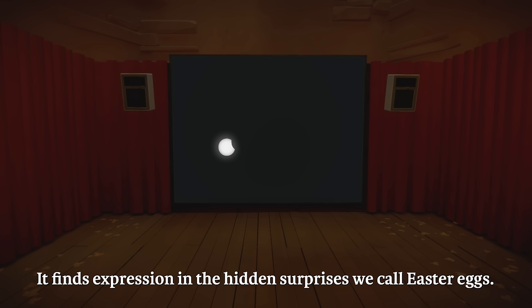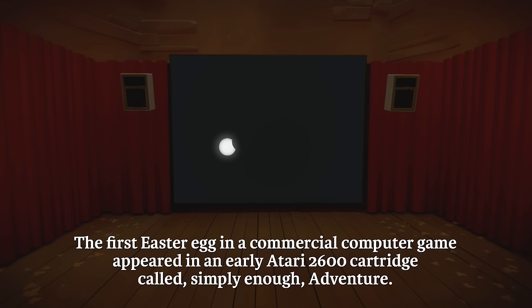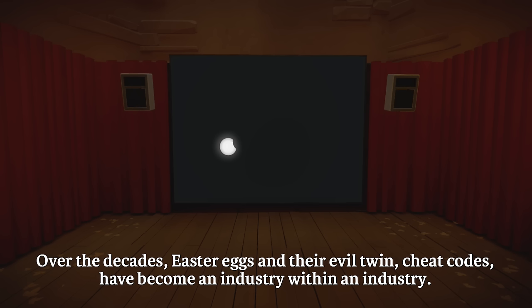Treasure hunts, secret messages, and hidden things seem to exert an irresistible appeal. They're fun to look for and to talk about. And this fact of human psychology has been exploited in computer games since the earliest days. It finds expression in the hidden surprises we call Easter eggs. Atari's Stephen Wright is credited with coining this term in the first issue of Electronic Games magazine. The first Easter egg in a commercial computer game appeared in an early Atari 2600 cartridge called, simply enough, Adventure.